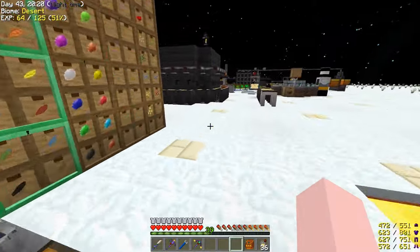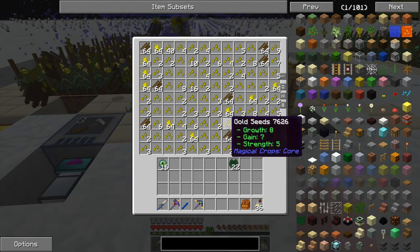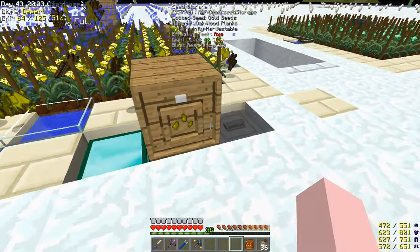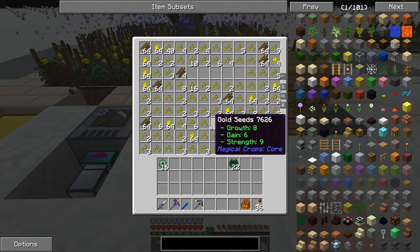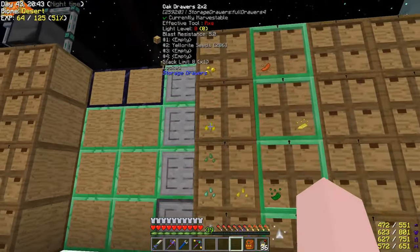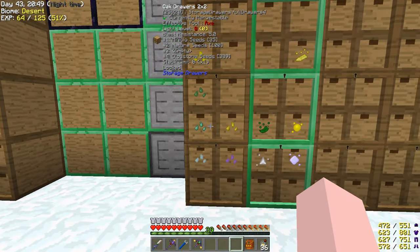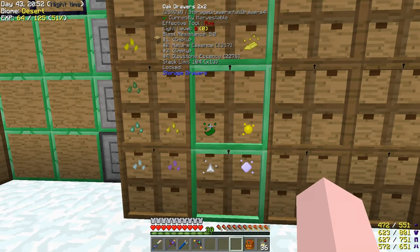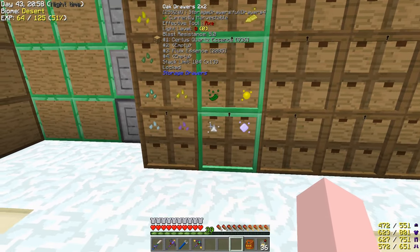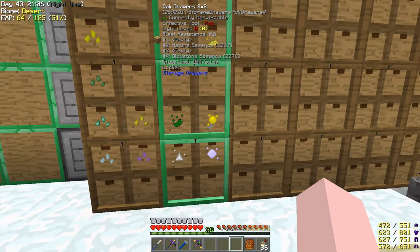Let's get on to what this episode is supposed to be about. It's doing gold essence right now. I didn't think this through, so don't necessarily follow my order on it. I needed the nature essence to make the lily pads, but I think I made those last episode. I've got the sirtis, and I made the fluix as well.